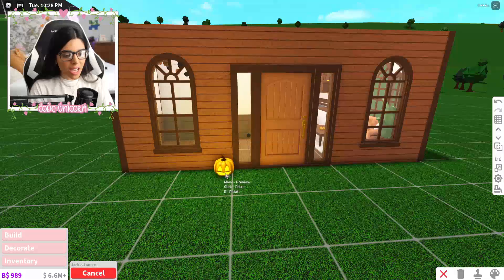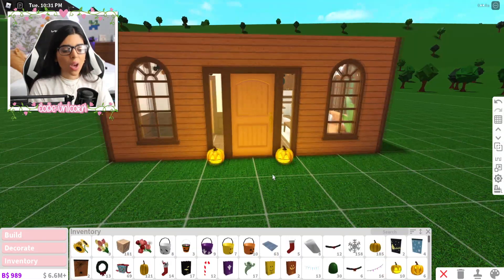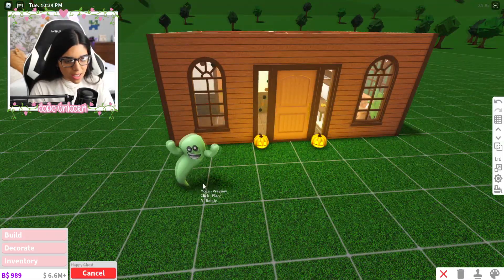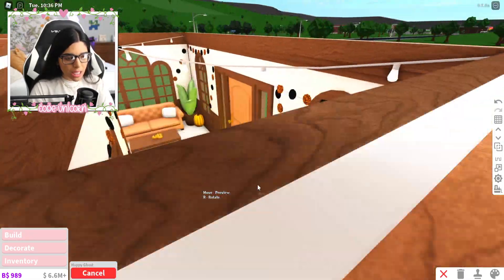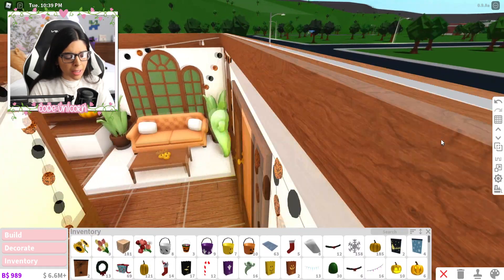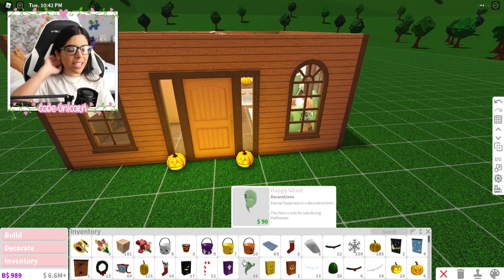We also have jack-o-lanterns, so we're going to keep a couple outside. While we're out here, I was going to add a ghost outside, but actually I'll add the ghost inside so it looks like it's peering out the window. Yeah, I like that a lot better — that's perfect right there.